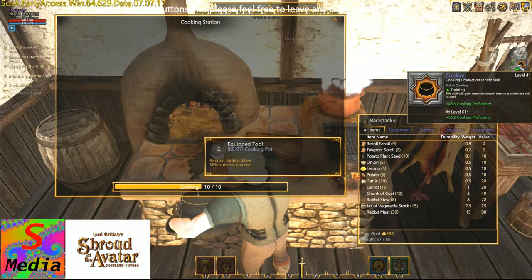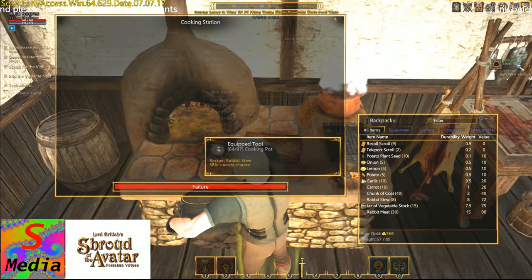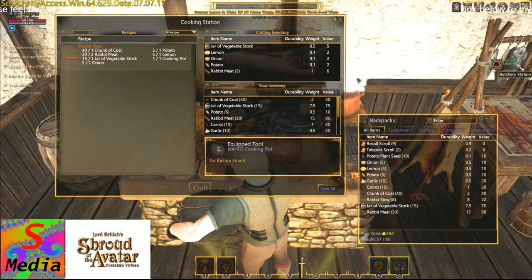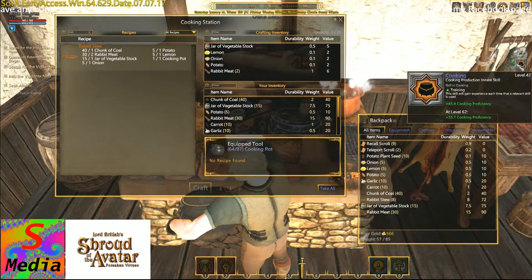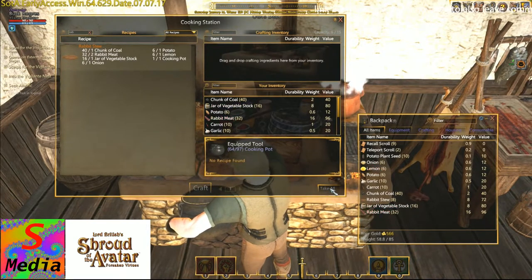One thing to note about coal when doing cooking: when you fail in some skills you don't lose anything, but with cooking you tend to lose the fuel reagents — like coal in this case. So we'll take those and we could still craft more if needed.